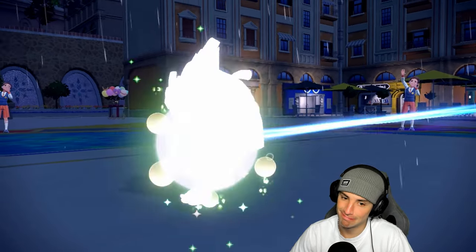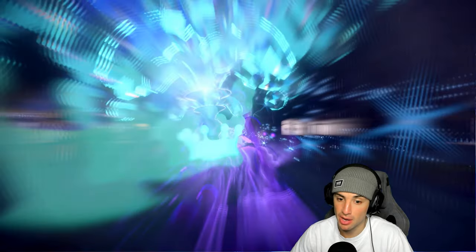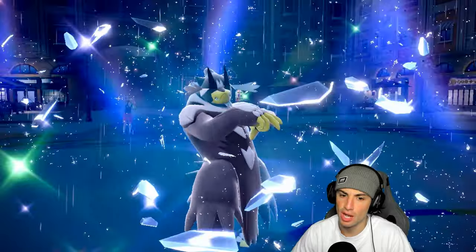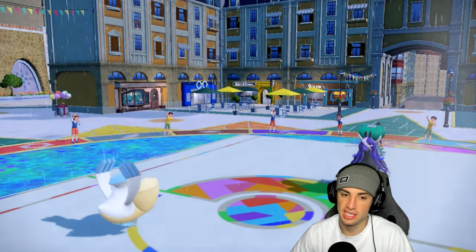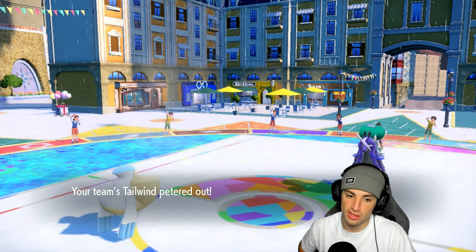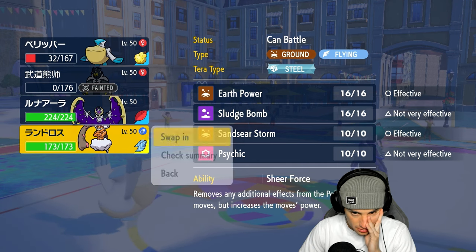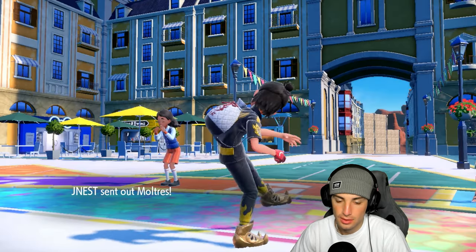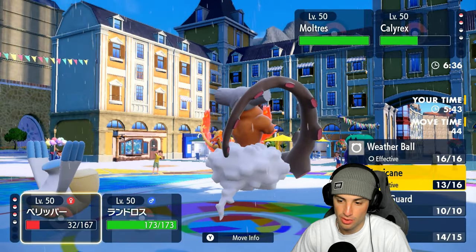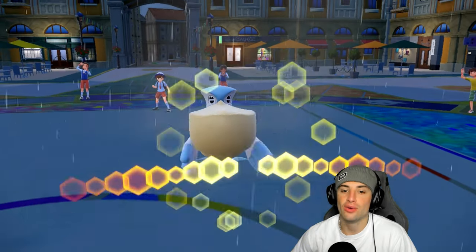I'm locked into Earth Power with Choice Scarf Landorus — can't hit Moltres, but I'm hoping they Terastallize. I send in Lunala and go for Meteor Beam while Lando hits Earth Power on Calyrex. Pelipper goes for Wide Guard instead of Tailwind — they don't Protect, which is good. Earth Power lands cleanly. They go for Double Team tactics — Ash Greninja surprise attack — but I go for Wide Guard and both opponents used double-hitting moves: Wide Guard blocks everything perfectly!